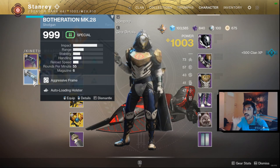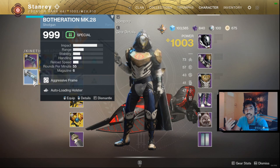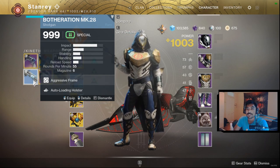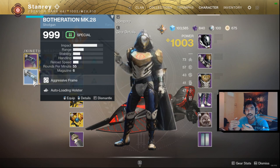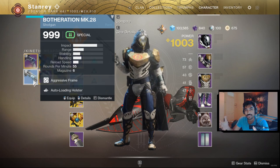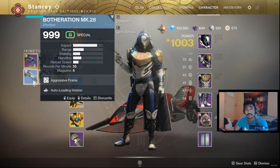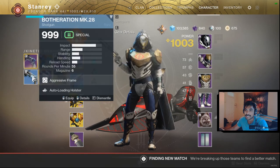I just got this drop from Crucible. The MK-28, when you redeem it from collections, it's only 980 power level. If you want to use it in power-level-enabled activities, just keep an eye out on your blue weapon drops when you play Crucible or any other world drops, and you can have one drop at a higher light — this one's nearly 1,000 light.